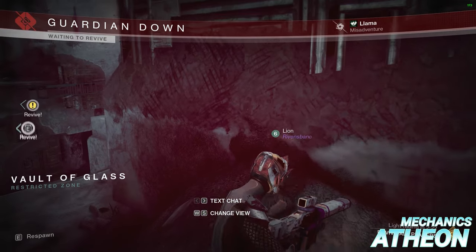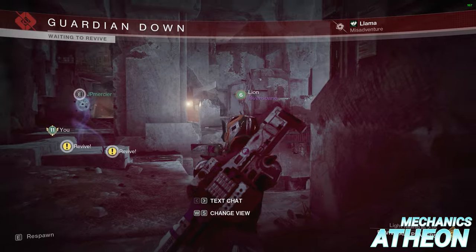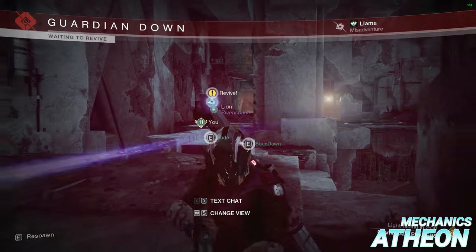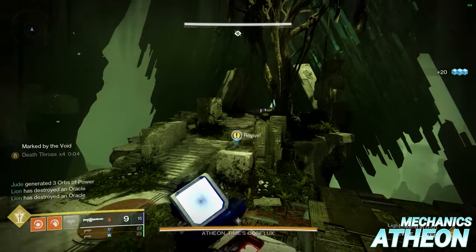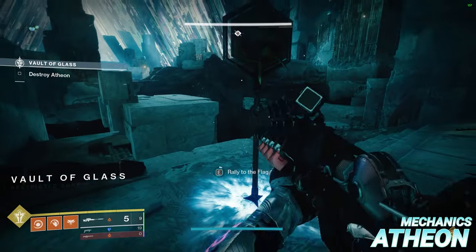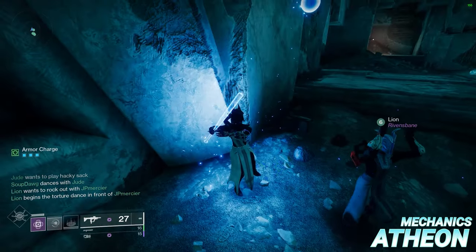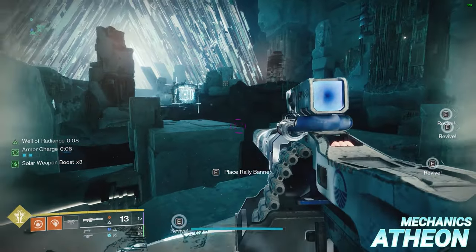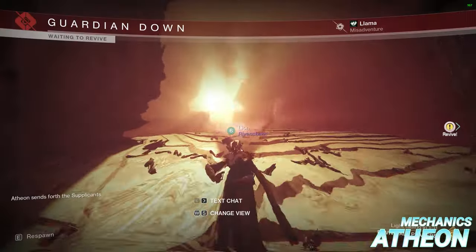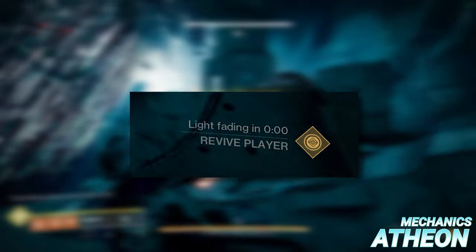Normally, some players die before the encounter starts in order to force the remaining players into the portal room, then the dead players respawn. However, you cannot do this on the first instance of the encounter, because there is a small chance the dead players respawn in a random location — for example, inside the Venus portal if they set their spawn there from the previous encounter. The simplest solution is to rally to the flag for ammo and then wipe, which sets your spawn in the Atheon arena. Once everyone respawns, have the players who want to stay in the throne die, then break the box to start the encounter. Throne players can safely respawn when the light fading timer reaches 1 minute and 32 seconds.